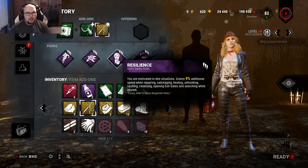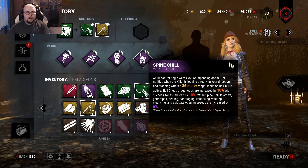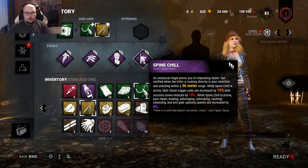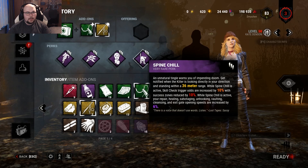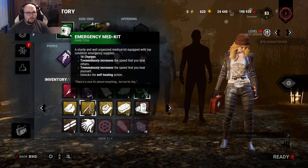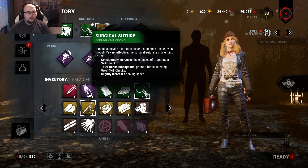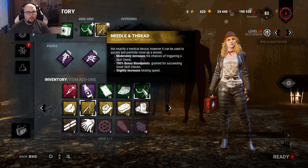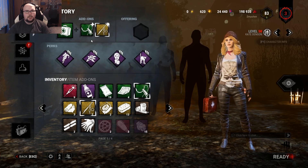Also Spine Chill — when the killer is looking at me this perk lights up, skill check odds are 10% more likely, and most of my action speeds are increased by six percent, healing for example. Then the Emergency Med-kit — this med-kit has an awesome effect, it tremendously increases self-healing speed together with the Surgical Suture and the Needle and Thread add-ons.